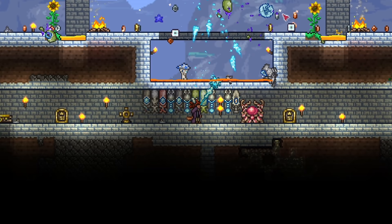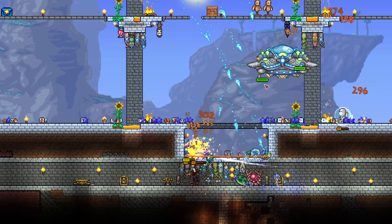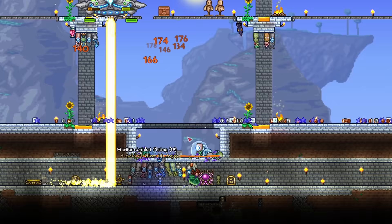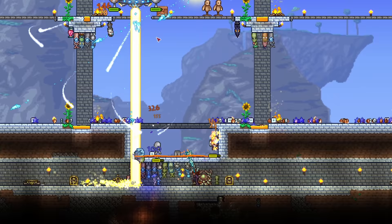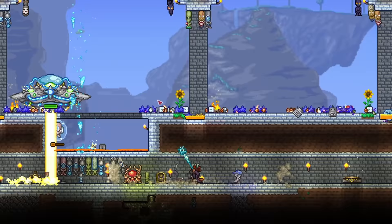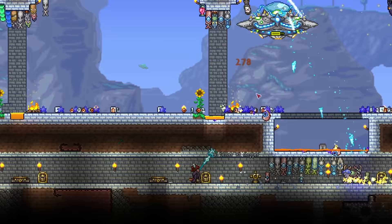Next up, we have something that was so cheeseable using boxes that the developers took the effort to code in anti-box cheese — the Martian Saucer. This mini boss is part of the Martian Invasion and drops many wonderful weapons and loot, like the Cosmic Kar, one of the few infinite flying mounts in the game, and the Influx Waver, a sword needed for the Zenith. The boss's lasers used to get blocked by a ceiling, but this got specifically changed in 1.4. Fortunately, genius Terrarians found ways around that — every other attack is still blocked by a ceiling. What you need is a long corridor with some teleporters, get the rhythm down, and you can still cheese the heck out of this boss.